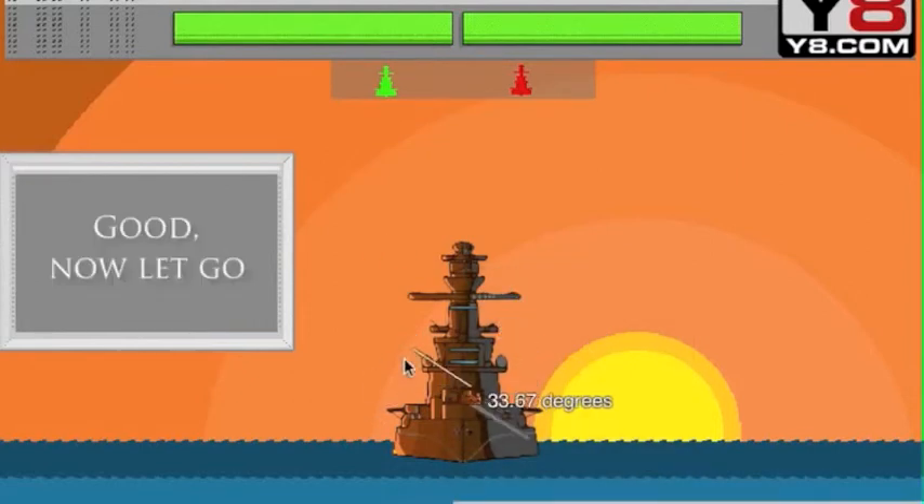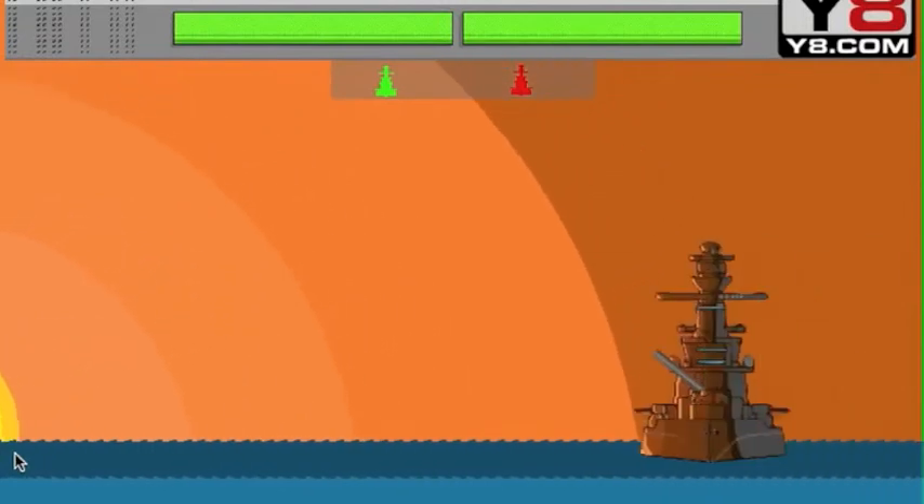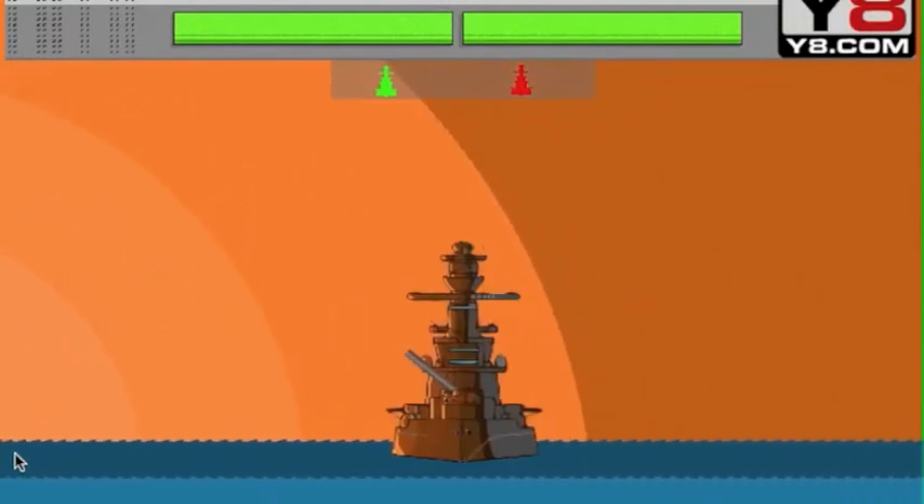So basically the objective of this game is to select an angle and the power level, and you have to try to hit your enemy ship. If we charge full power we're going to go at 8.72 degrees — let's let that one go. And that fell a bit short; he's a bit further away than that.